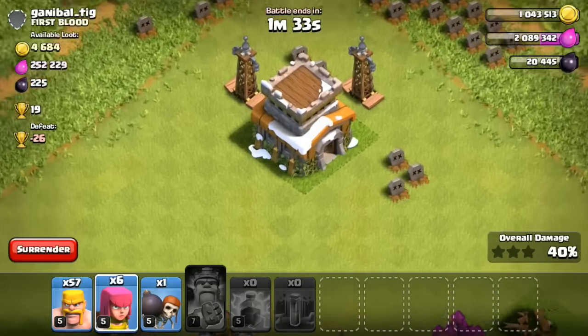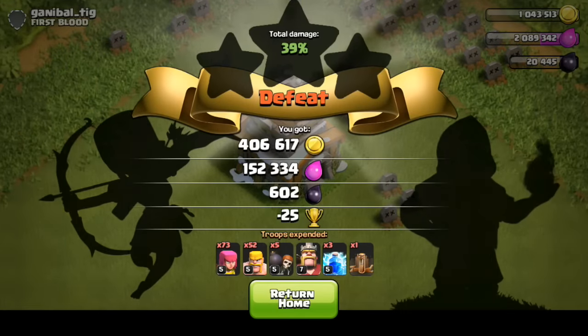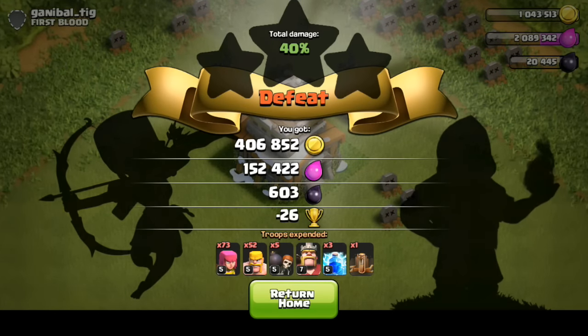Let's go ahead and wrap it up. Looks like he tried to troll me with the Tesla up top, but the truth is I don't care about trophies so I'm gonna go ahead and lose 26 of those but gain 600 Dark Elixir and 406,000 gold.